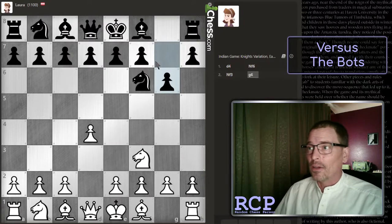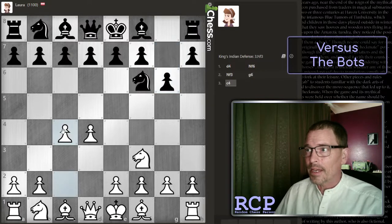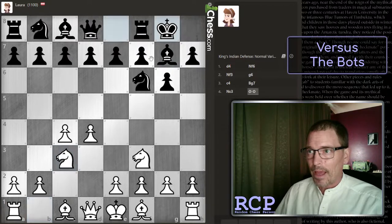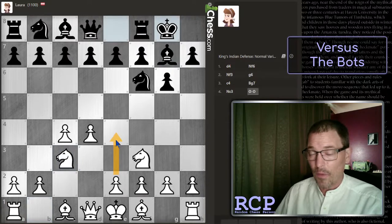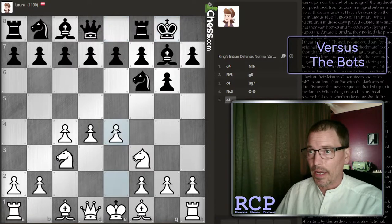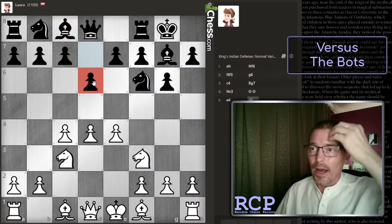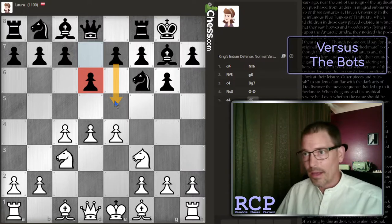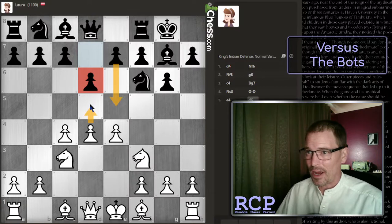Looks like the King's Indian or Indian Game Knight's Variation at this point - King's Indian Defense. I can put the knight on c3 behind my c pawn. They're going to castle, and now I can play e4 and just get a really good center. I faced this several times. I'm pretty sure one of the ideas here is to play d6 in preparation for e5. When e5 is played I can just lock the center, but I don't know if that's best.